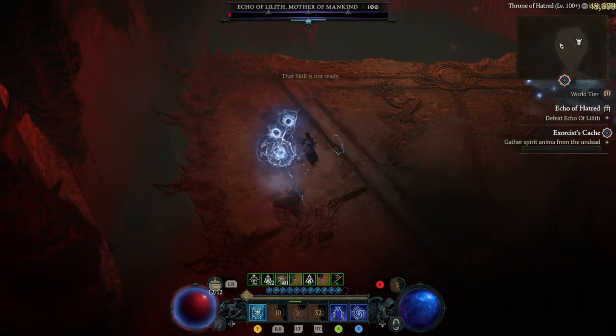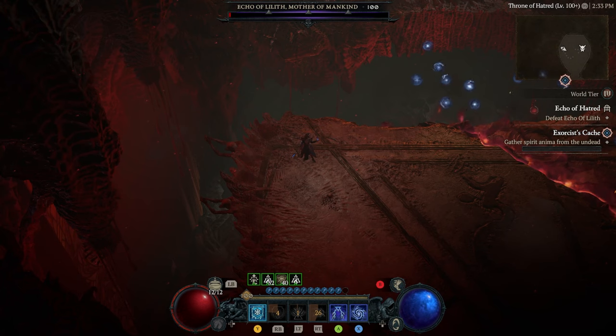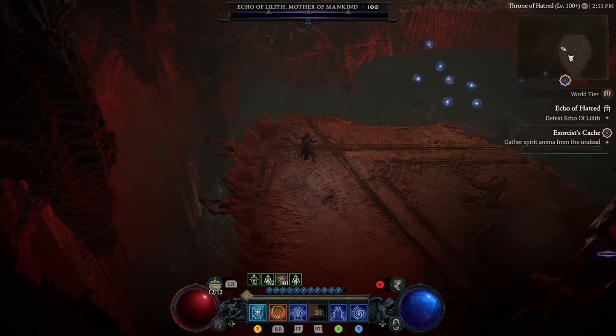Teleport into there and go over to the left side — same mechanic as the right side. Wait for Lilith to come to you; once she gets over there, start DPSing her the same as you did on the other side.